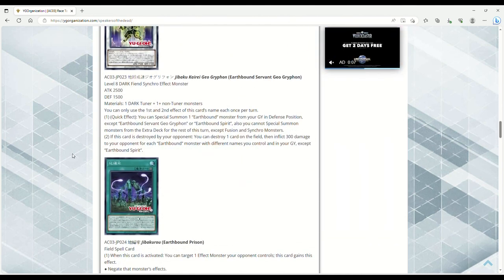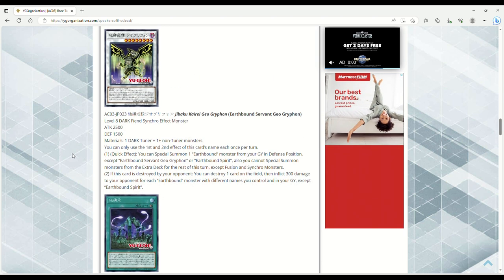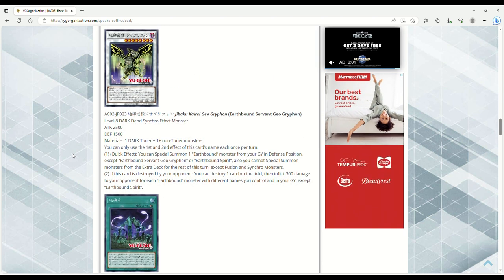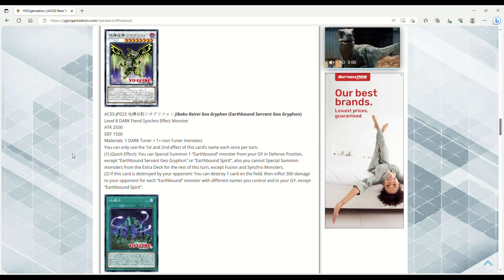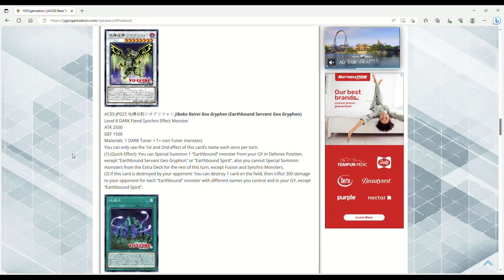Earthbound Servant Geo Griffin — 2500 ATK, 1500 DEF, Level 8 Dark Fiend Synchro Effect Monster. One Dark Tuner plus one or more non-Tuner monsters. Quick Effect: you can Special Summon one Earthbound monster from your graveyard in Defense Position except Geo Griffin or Earthbound Spirit. You cannot Special Summon from the Extra Deck for the rest of the turn except Fusion and Synchro — so you can just get back one of your big Earthbound Immortal monsters. If this card is destroyed by your opponent, you can destroy one card on the field and inflict 300 damage for each Earthbound monster with different names you control and in your grave except Earthbound Spirit.